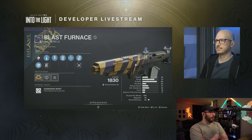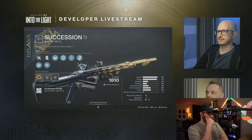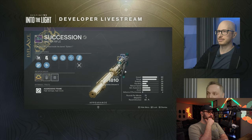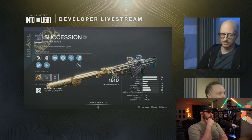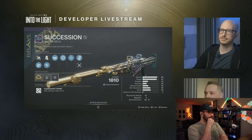Blast Furnace is back, baby! Midnight Coup. Succession. By default, you have to own the release that those raids came out in — so you have to own Beyond Light if you want to get Succession. If you want to get Forbearance — the brave version of these weapons — it's going to be Forbearance.